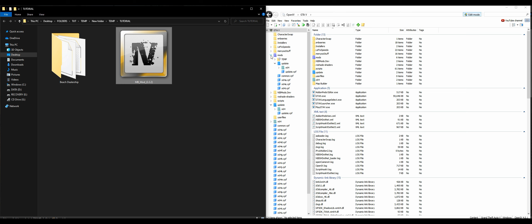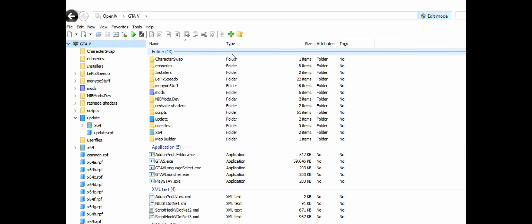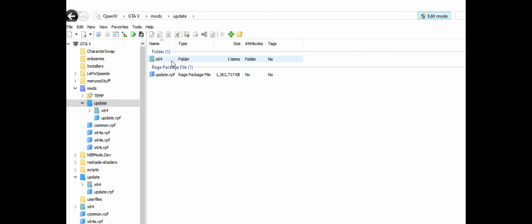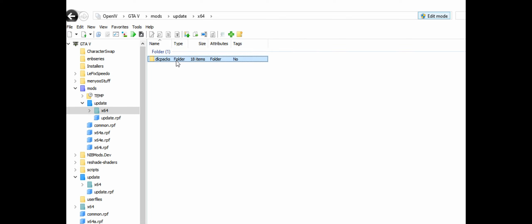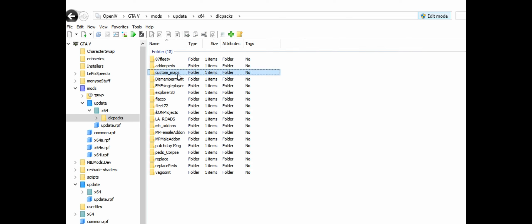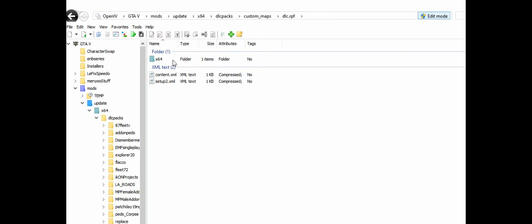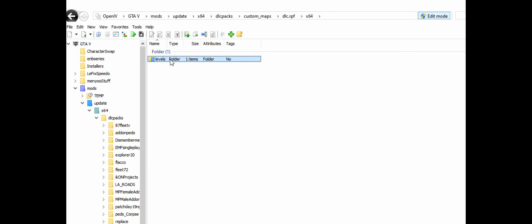Once that's all done, come over to OpenIV and go inside the mods folder, then navigate to: Update > x64 > dlcpacks > custommaps > dlc.rpf > x64 > levels > gta5 > _citye > maps > custommaps.rpf.